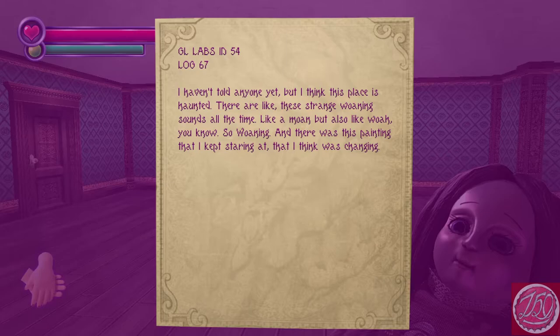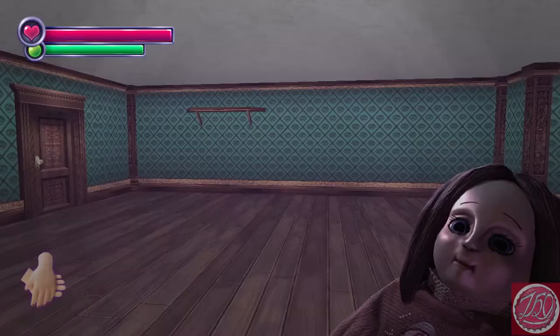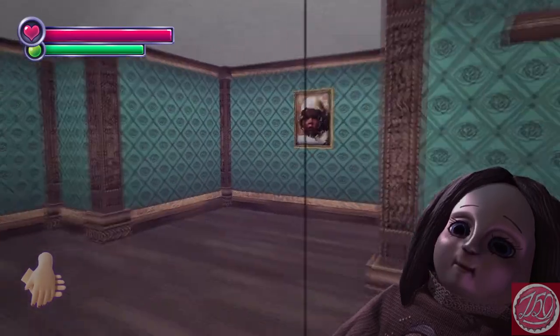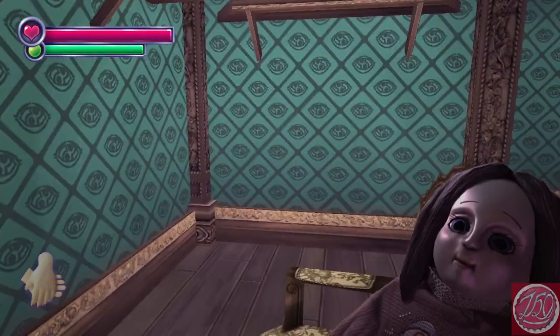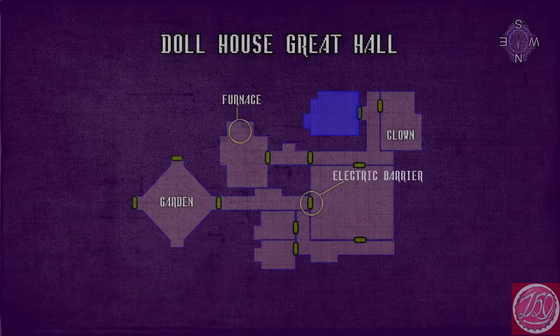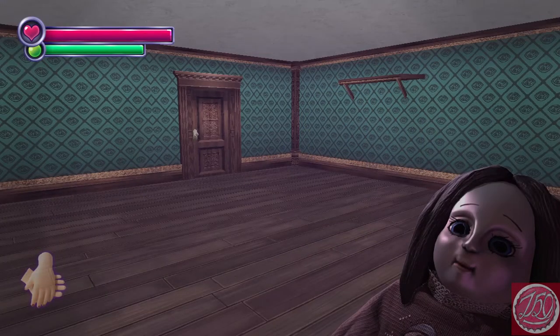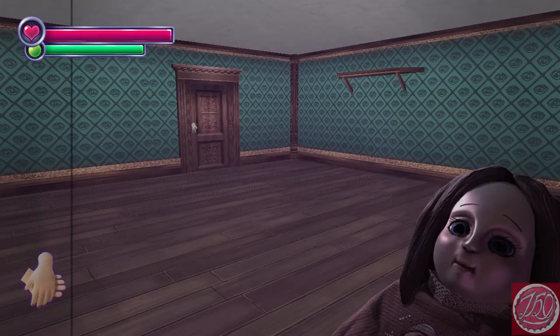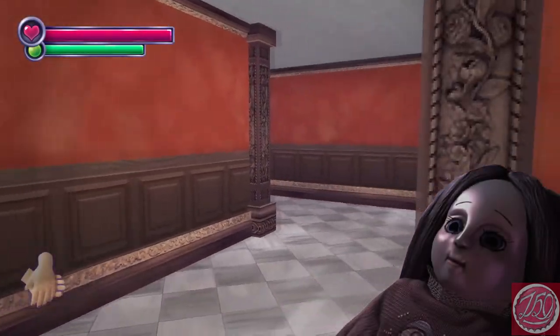These strange woaning sounds all the time — like a moan but also like a woe, so woaning. There's this painting they kept staring at and I think it was changing. A changing painting — that might be important. Okay, so now that we're in a room that is... I guess okay. Furnace is the next area. We gotta figure out how to get these doll hands to open up to see what's inside. Furnace, and then forward. Maybe we can melt the doll hands off whatever they're holding.